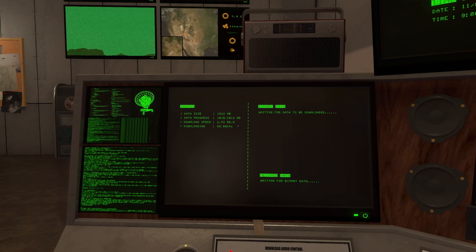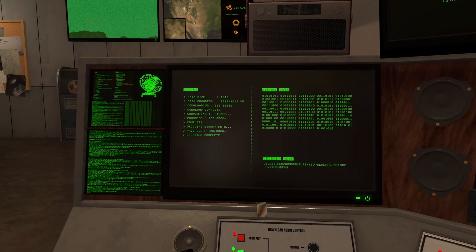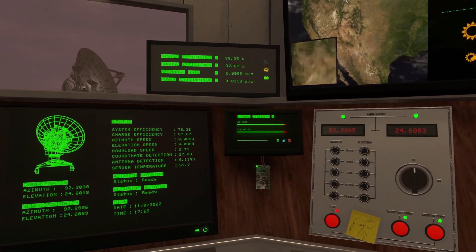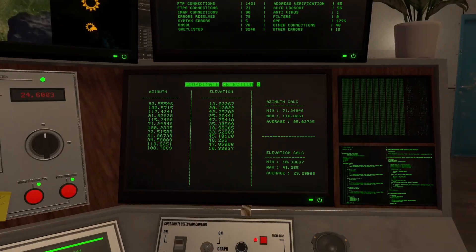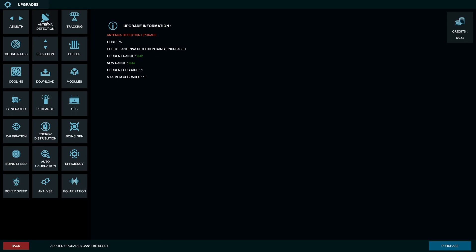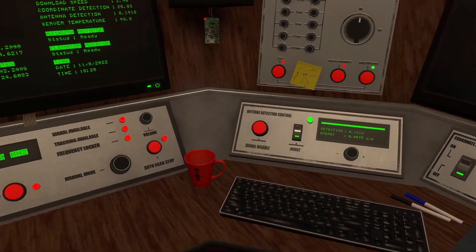Looks like we got 90 credits. No module this time. We're up to 126 total - coordinates upgrade is 165. I'm kind of wondering about the antenna detection range and whether that affects accuracy. Maybe the actual coordinate is like 92.4 but with that upgrade we could be slightly off and still get it. The upgrade was 75 credits and gives a range of 0.44. I'll try it out - every little bit should help.